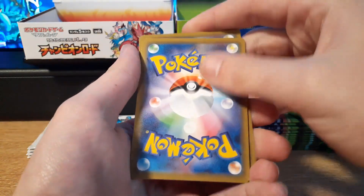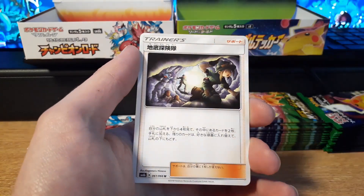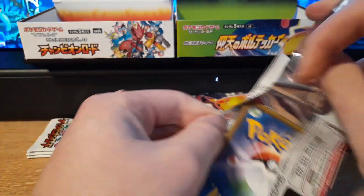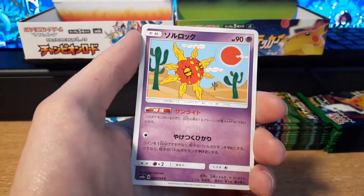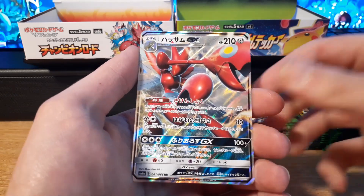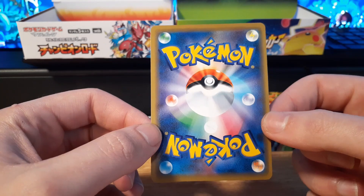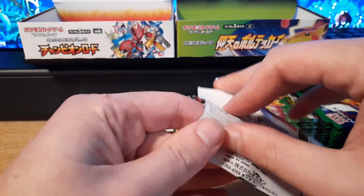We are almost through the first booster box in under 15 minutes — super fast. I might slow down for the second booster box. I may pause if I pull anything to take a look at the card. And we got a GX Caesar — not a full art, but still really cool. They really don't like giving you the full arts in this set. The centering is off left to right, probably the worst centering I've seen in these newer sets, but still a really good card to pull.